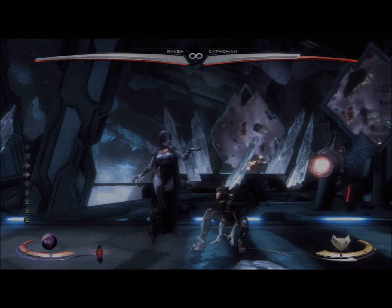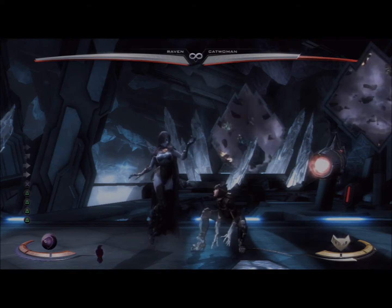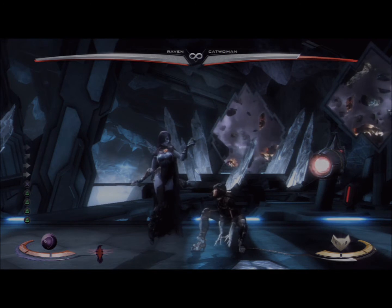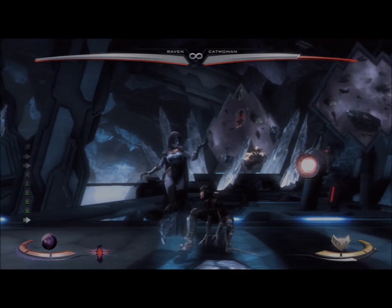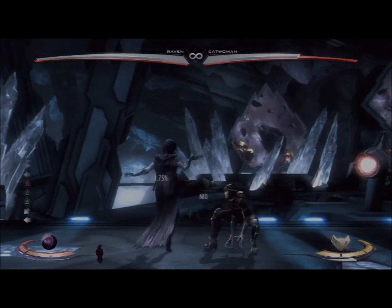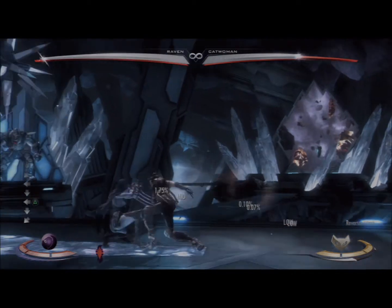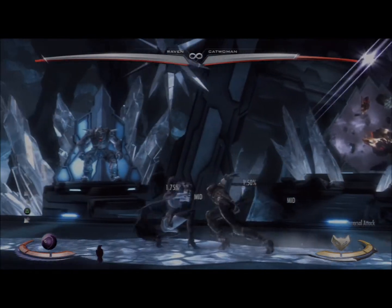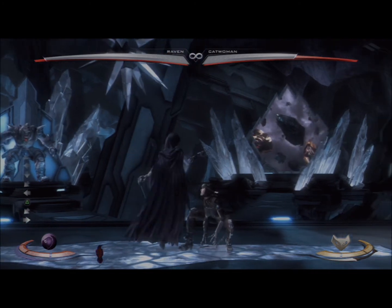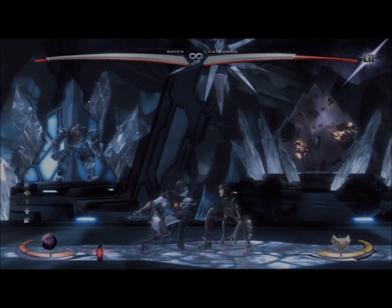Back 1-2 is a low attack, so they cannot be standing to block it — they have to be crouching. You can actually combo into her launch air move and go for a combo off of it. You get some chip damage; if they don't block, they get hit.